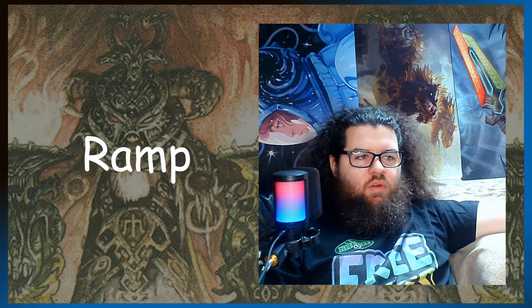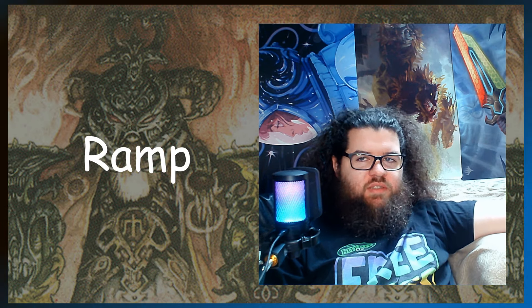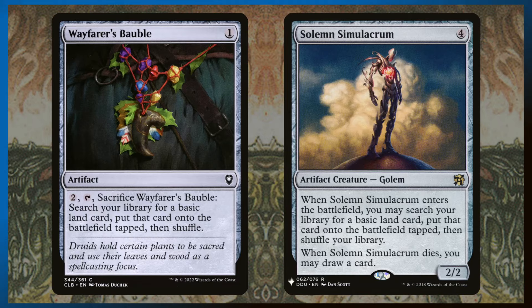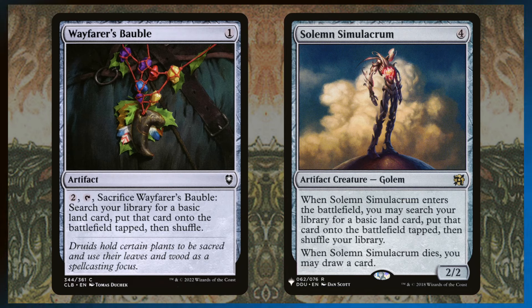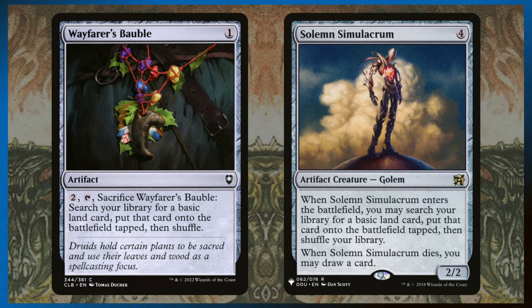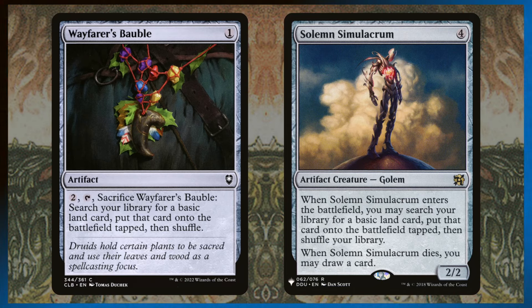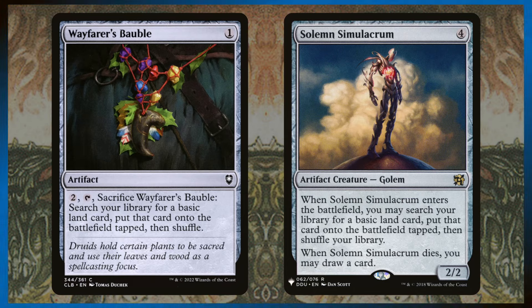We're in Dimir, which means we don't have access to the best ramp, but we do have good artifact ramp. We're running a couple of land-fetching options because I prefer land ramp over everything else — it's safer in Commander. Wayfarer's Bauble: three mana, go get a basic, put it on the battlefield. Solemn Simulacrum: four mana, get a basic put on the battlefield, but it's a two-two and when it dies, you draw a card — so it gives you a blocker and some value back. Both are phenomenal.